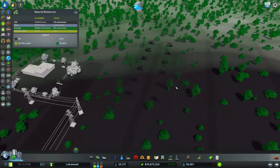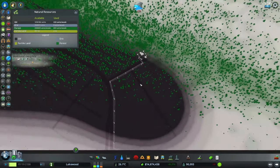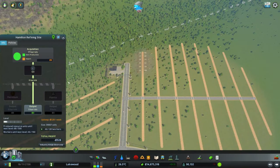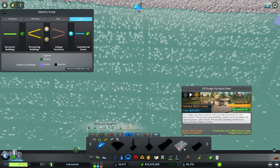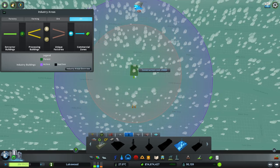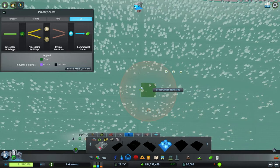Looking at the natural resources — we can see a little change already around the pumps. We'll check periodically as we continue extracting. Looking at our industry zone, we need to produce 500 units of oil and have 150 workers. Let's put in a couple more buildings — some oil sludge pyrolysis plants along the main roads, and some small crude oil tank farms just off the main road.